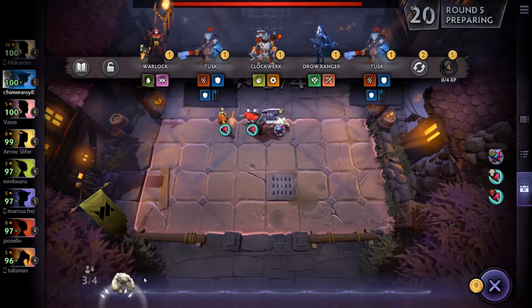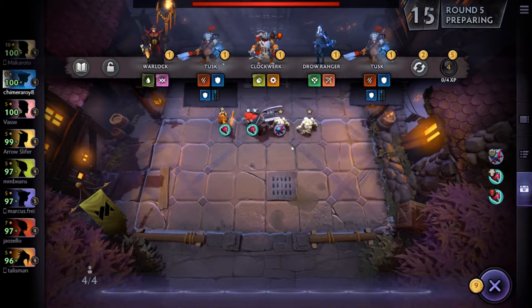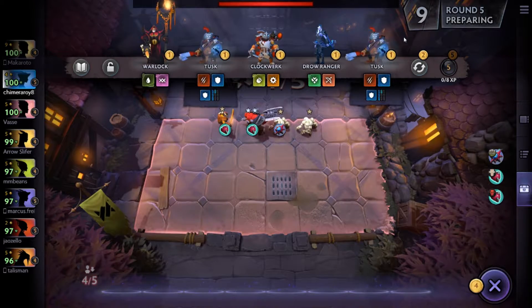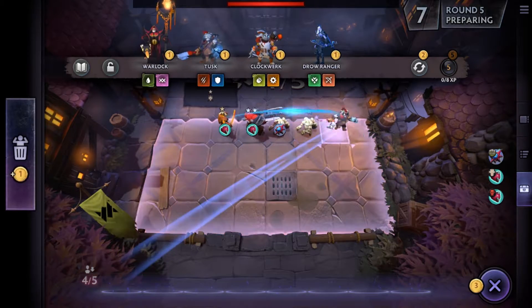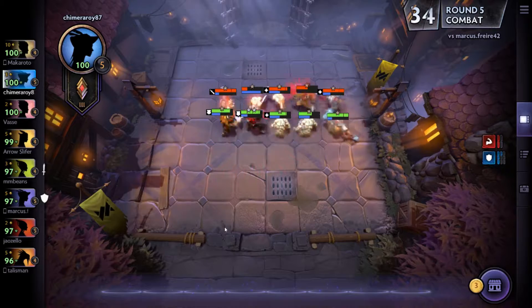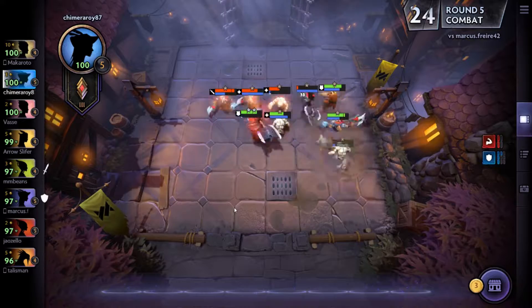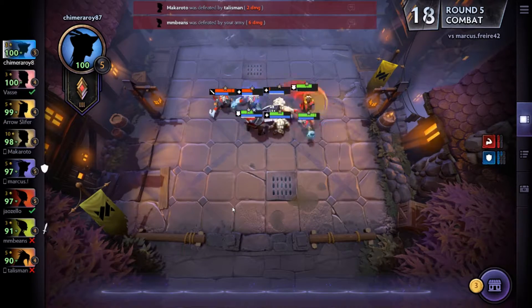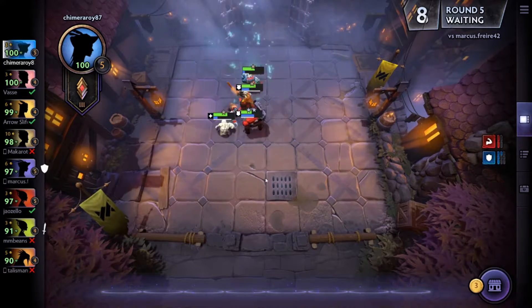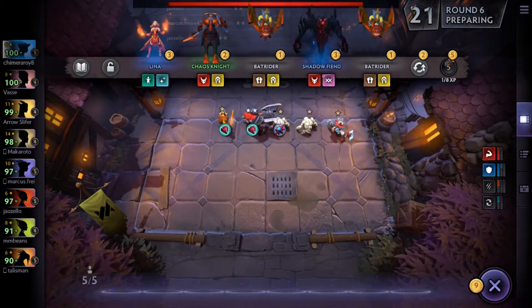During round five I make a decision — I see the Tusks and the Tiny and I'm a bit hesitant at first, but I grab one to get an extra guy on the field. That starts the Savage synergy but also adds another Warrior. I do fairly well since on the right I have the Brawny perk and the Warrior perk.